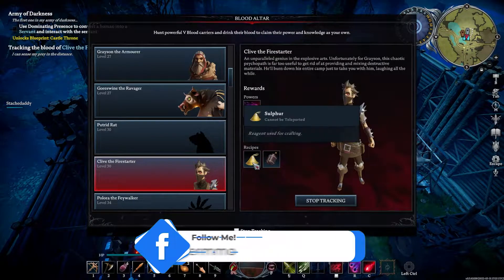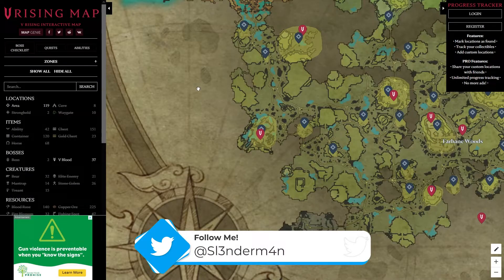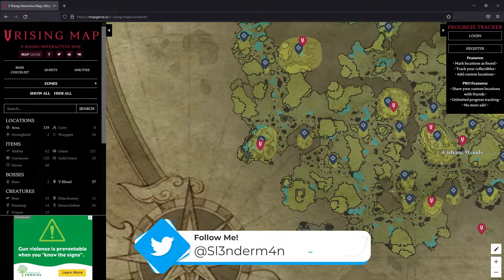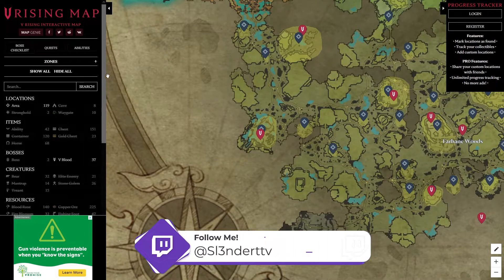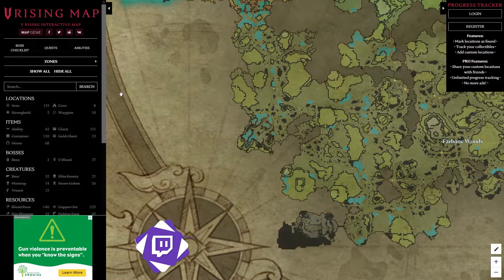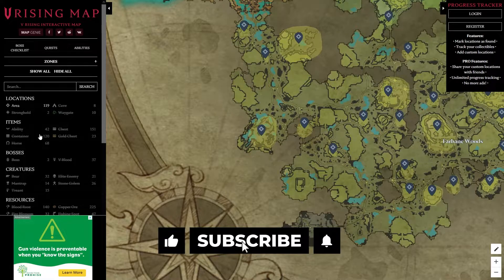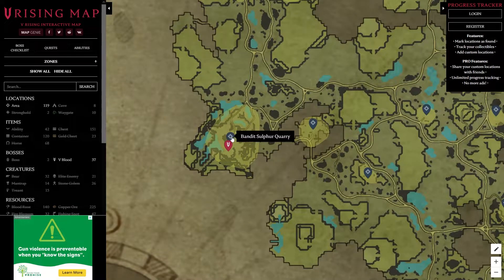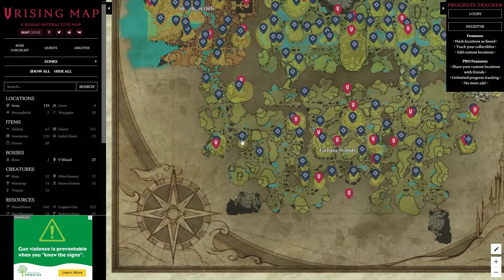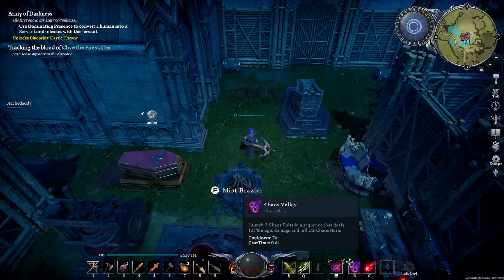He also unlocks some torches and these two recipes. He is located — I used mapgenie.io, a really good interactive V Rising map. What I do is hide everything, pull up the area and the boss, uncheck area and V Blood, and it shows you where they're at. The gray one is the actual location. Really good map.